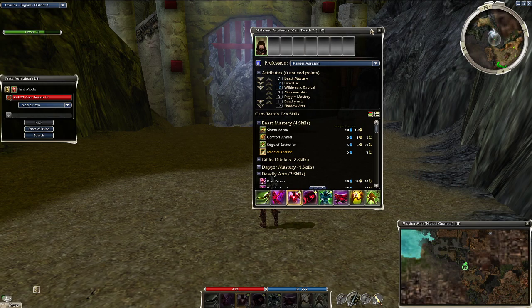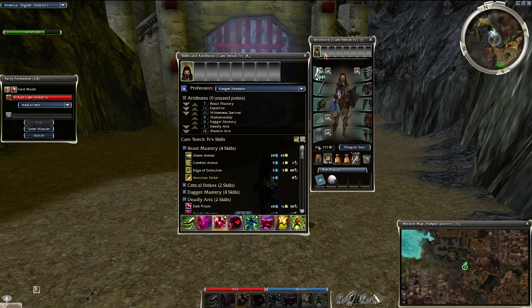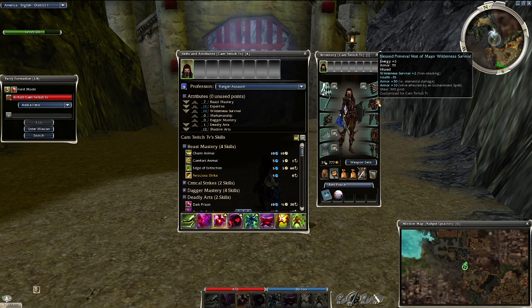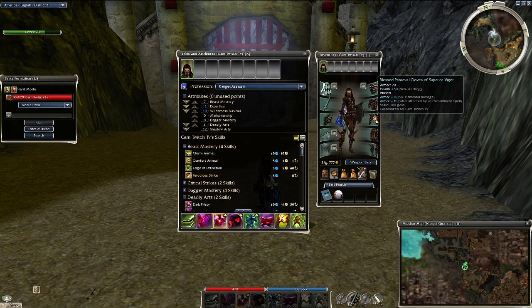For equipment, you're going to want full Blessed insignias. For runes, on Ranger that's going to be a +1/+3 in Expertise — on Assassin that's probably going to be +1/+3 in Shadow Arts. On Ranger you'll also want a +2 in Wilderness Survival, and then the highest Superior Vigor you can afford. This is doable without Superior Vigor, but it does make your health an issue at some points, especially if you don't have a very clean ball. The Superior Vigor will save you in some instances and keep you going without many deaths.